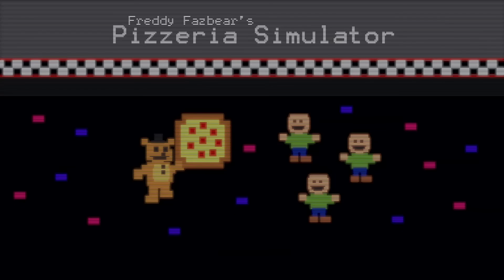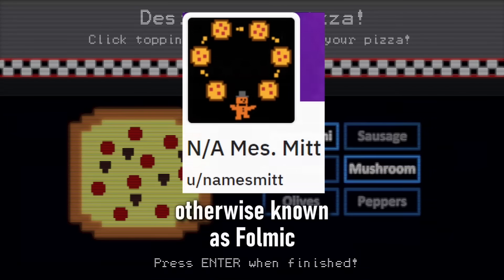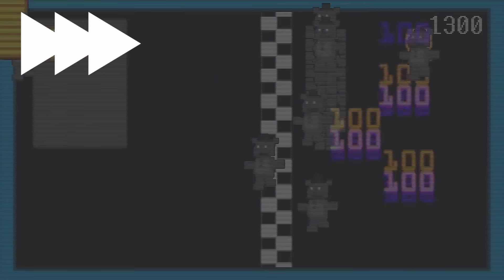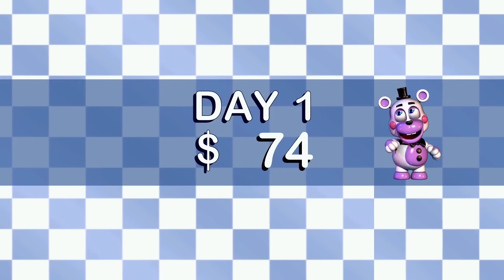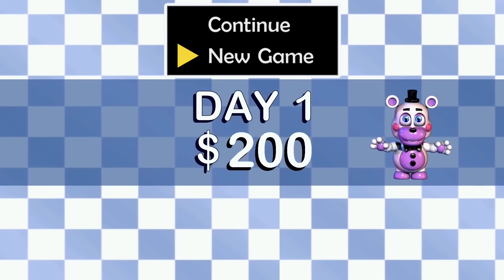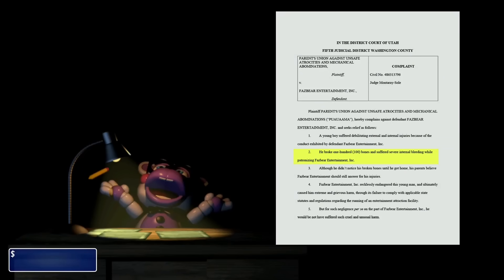Before the game even starts, there's a small bonus found by channel mainstay Fullmake: if you design an onions, mushroom, olives, and peppers pizza after completing the tutorial, you will start with an extra $100. Unfortunately, you can't do this from a new game that skips the 8-bit minigame stuff — it's only available the first time you open the game, after your save is deleted from bankruptcy, or after you delete the save by holding dash.